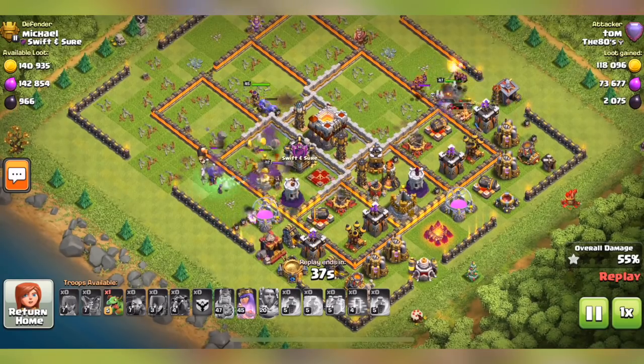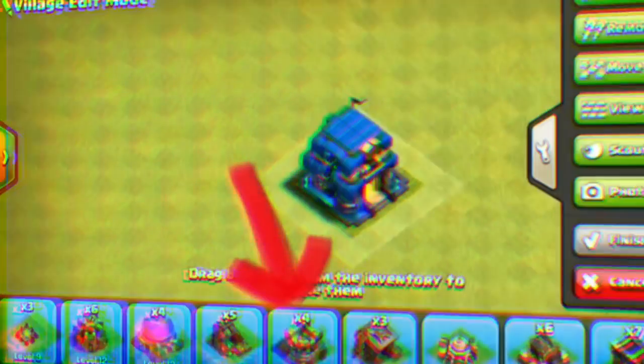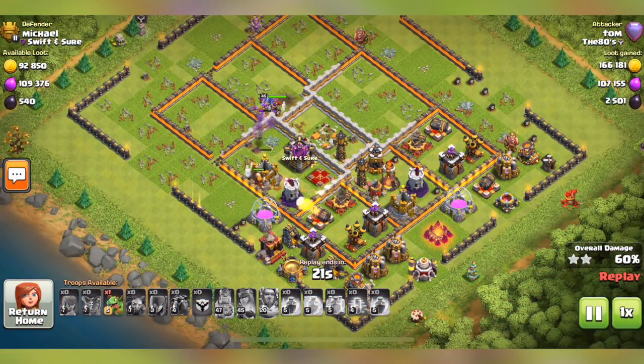Next you can see some leaked screenshots of the new level 13 gold storage — you can see it at the very bottom there. Along with every new Town Hall level, you also get new levels for pretty much every other storage, collector, defense, and basically every building, so expect that as well. Unfortunately I don't have photos of all of those yet, however it is very likely they will still be coming.